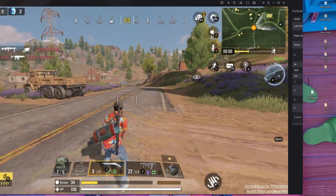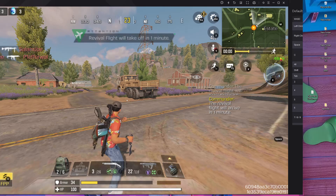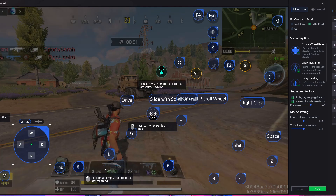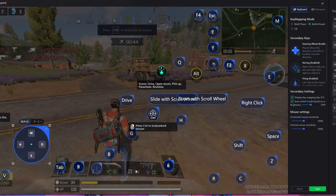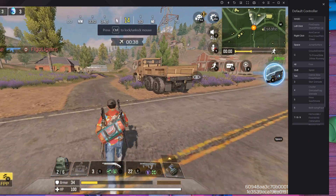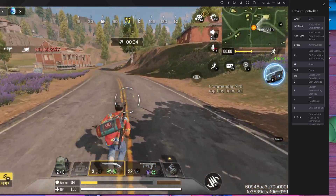Another problem is switching weapons — the one and two keys are not working. To fix this, simply remove all those buttons from both weapon slots and save. Then open key mapping again and put button one on the first weapon and button two on the second weapon, then save.